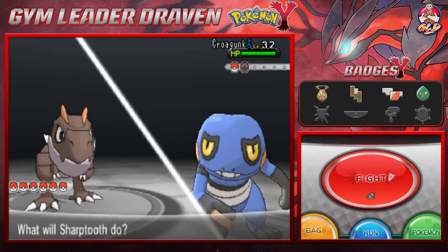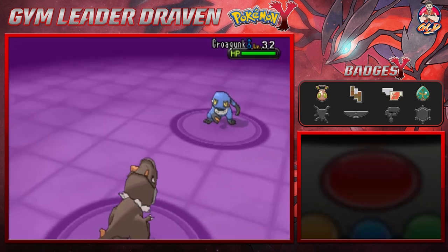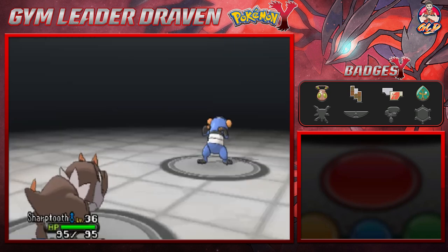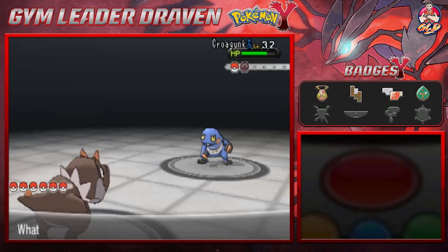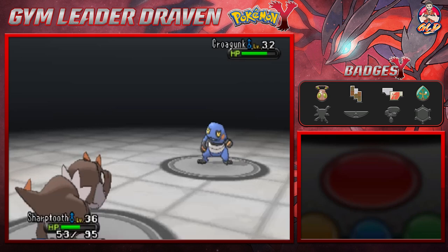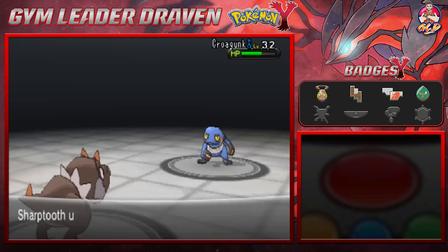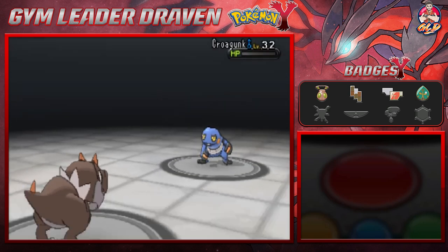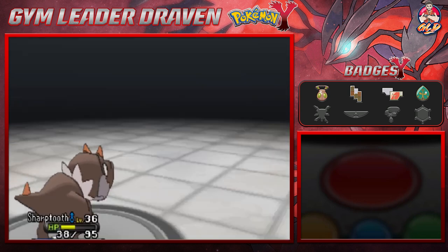Sharp Tooth looking all mean and ready to use Ancient Power — and hopefully this will increase all of its stats, but it's not that effective. Here comes a Mud Bomb that is super effective! Holy buckets — okay, so we are not equipped to take on this Pokemon but we're going straight for a Rocky Helmet and a Dragon's Tail. Just like that, Crogunk has been defeated!